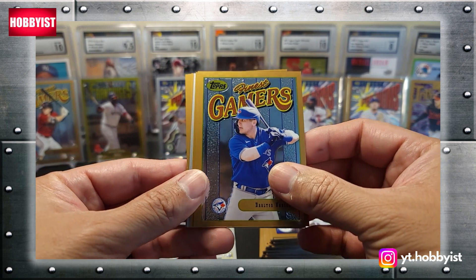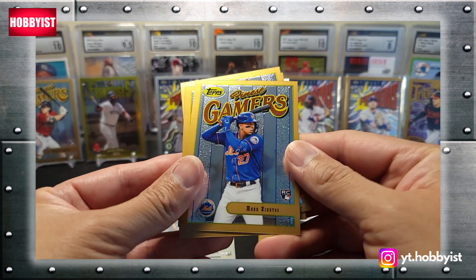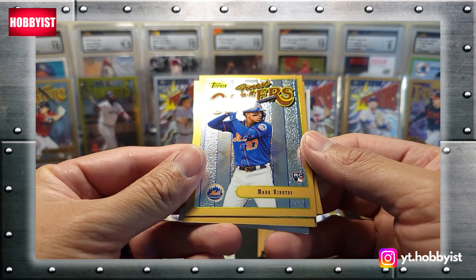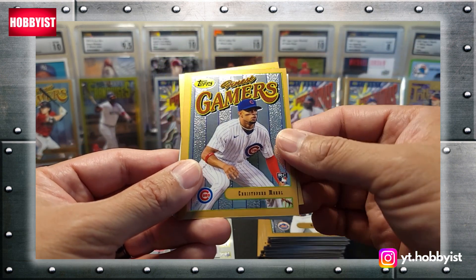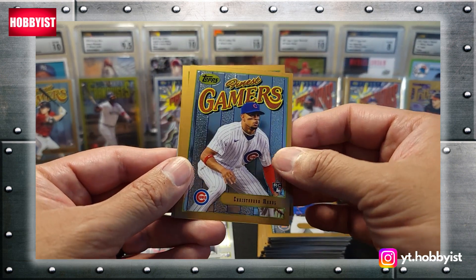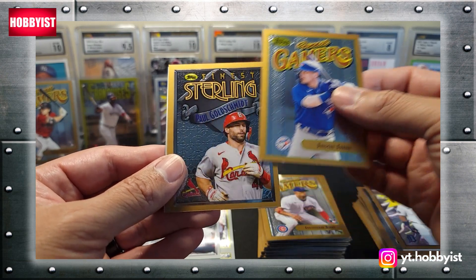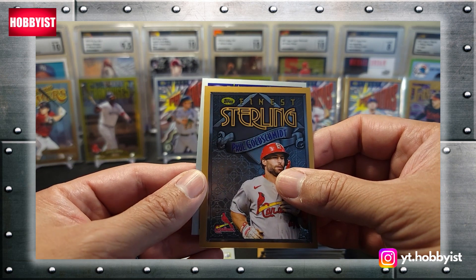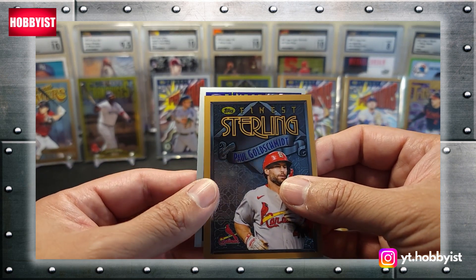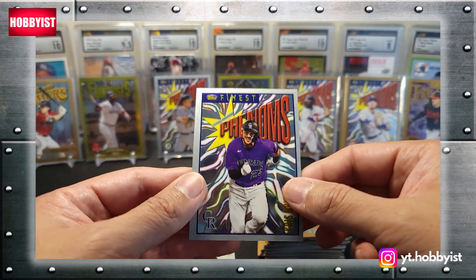Dalton Varsho. Mark Vientos. A Christopher Morell, pretty nice. Behind the Varsho is a Paul Goldschmidt in silver. I think this might be my final silver of the box — and it is a Kris Bryant.